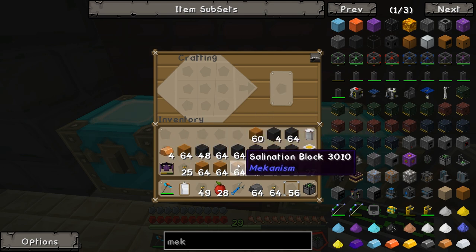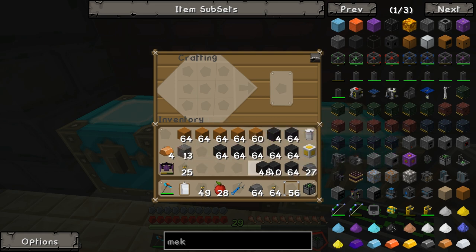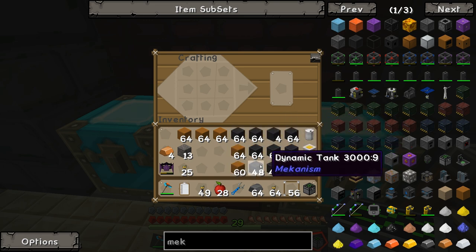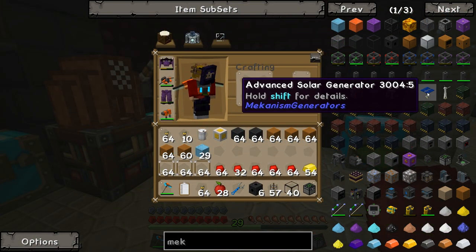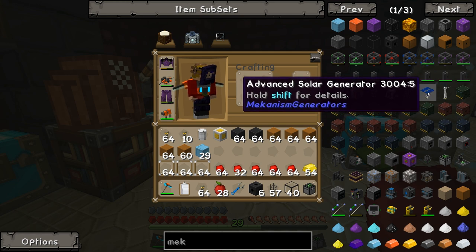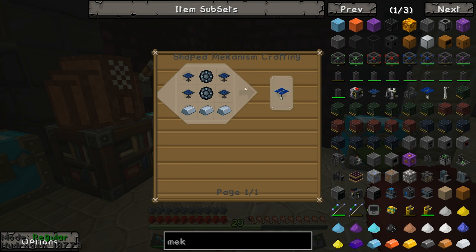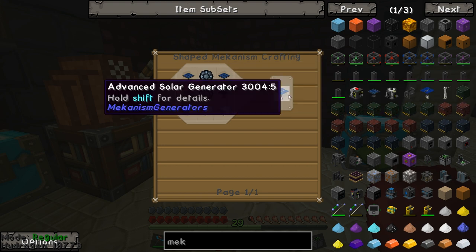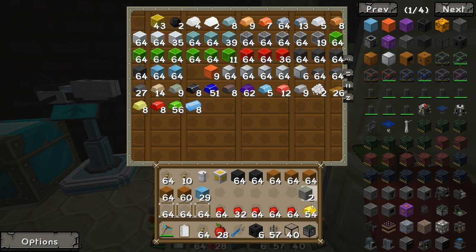I've actually blasted through every last bit of copper that I've got my hands on, and this is all I've managed. I'm pretty sure I didn't miscalculate, but if I did I've got so many extra dynamic tank blocks that I don't know what to do with them all. I nearly forgot — I'm also going to need advanced solar generators per salination plant to complete the multi-block structures. In all, I'm going to need 16 of these, so I need to create four small solar generators per advanced solar generator.